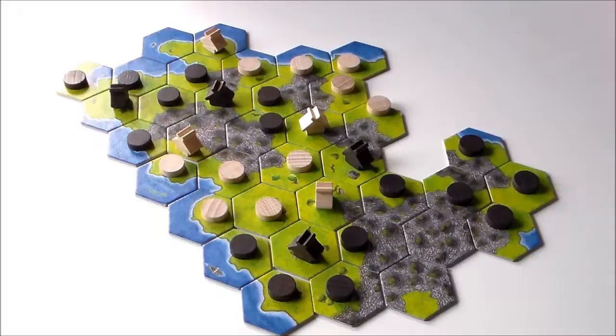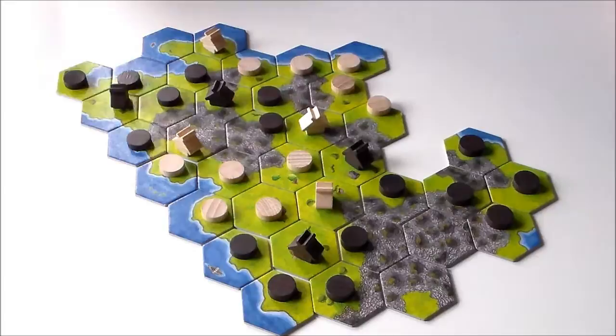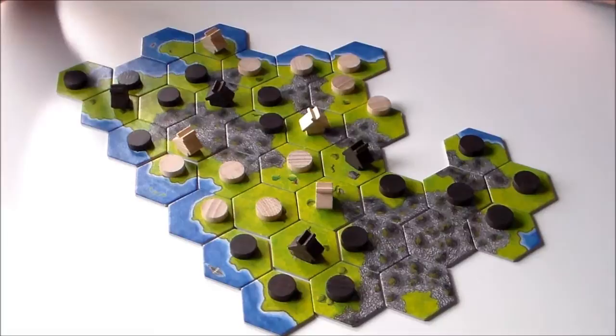So we have a winner. The amount of points is the amount of chips played. Black has 16 and white has 10. That's the first game. The rules suggest you play 3 games, tally up the scores, and then you have a winner.